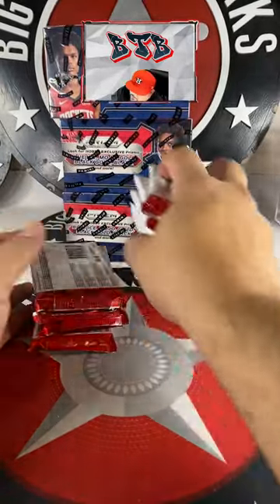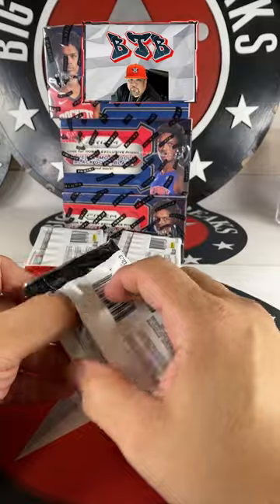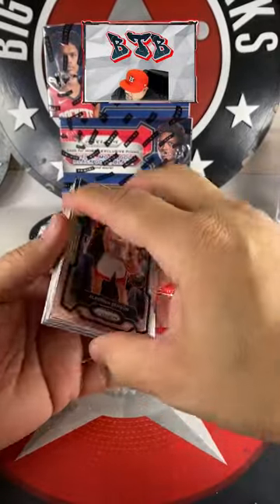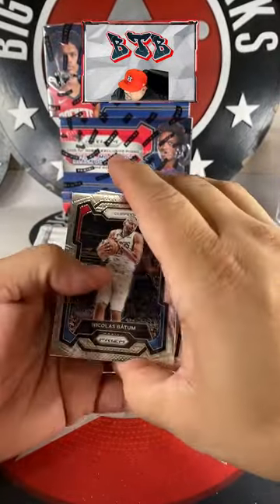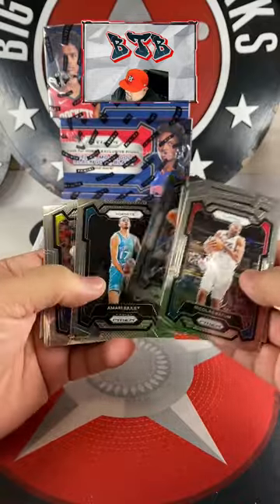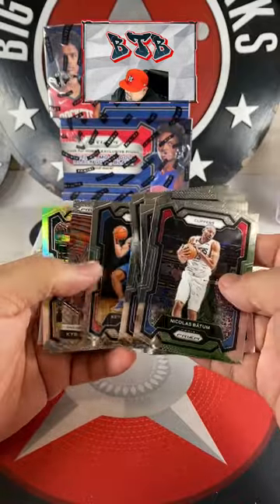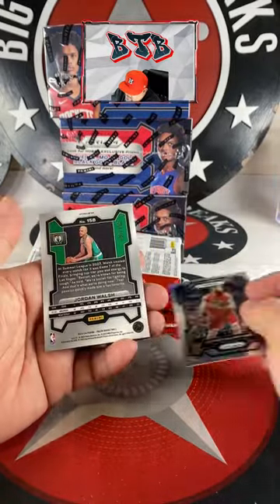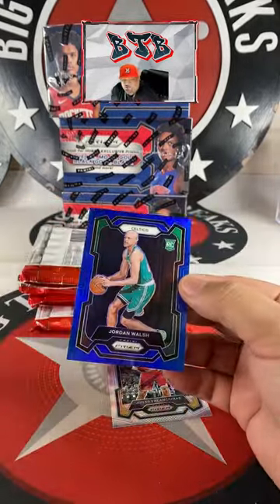All right, good luck everyone. 288 is filling right now. Good luck, good luck, good luck. Keontae Johnson base — that's gonna be Maraziti. Valencianas and Jordan Wash true blue rookie.